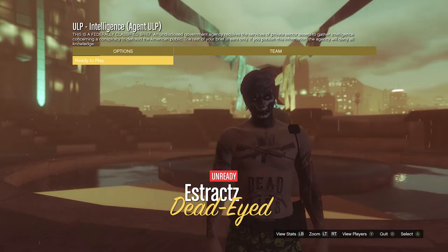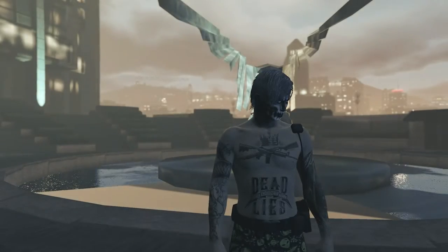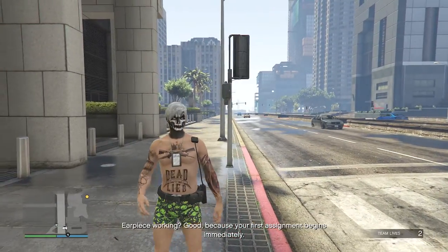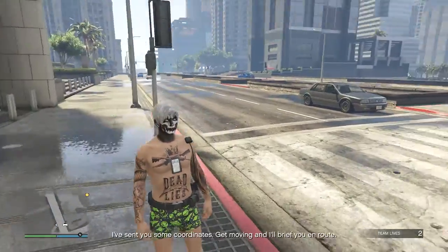Once you have this and it shows your personal outfit that should look like this, you can then just hit ready to play and launch the job. After the cutscene does end and you guys load out of the building, you should see that your character is wearing the badge with your outfit.